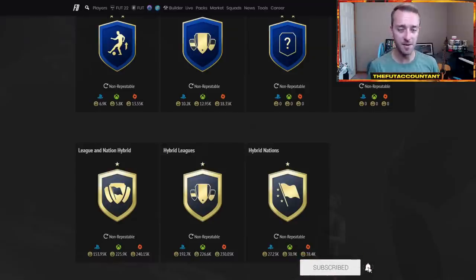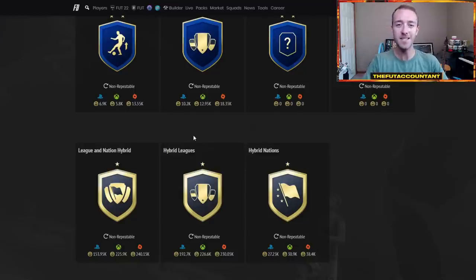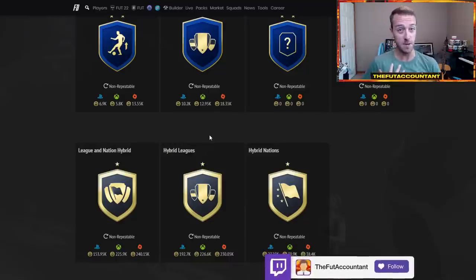One of the three methods I'm going to talk about today is trading with SBC solutions. This is the number one way that I made coins last year at the beginning of the game, because what a lot of people — and what I will be doing at the start of the game — is going and doing these SBCs. But we can make profit off of people that are a little bit lazy. I'm one of these people — I go to Footbin to find solutions.